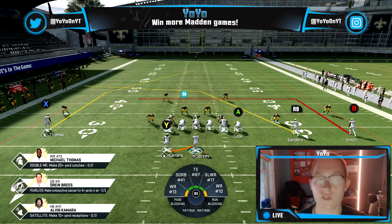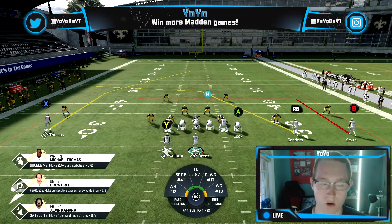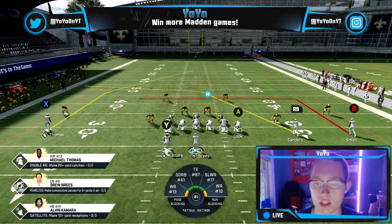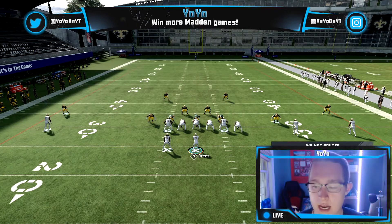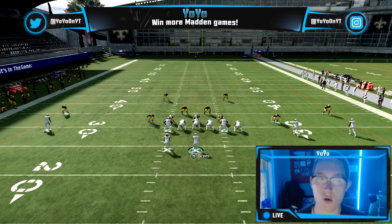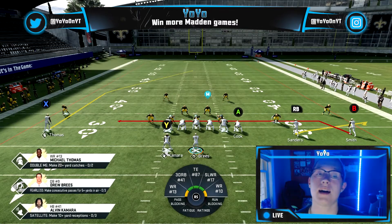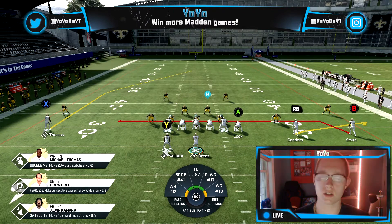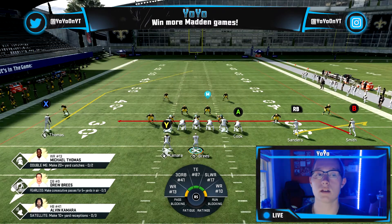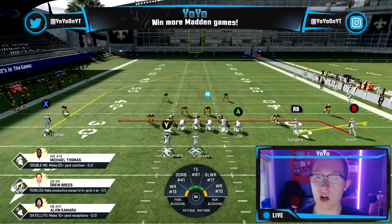Here's how we're going to run this play. First, block the running back by double-tapping Triangle then pressing RT or R2. Next, put the RB on a flat route — that's Y, RB, then LT. Then put the O receiver on a drag — that's Triangle, O, then down on the right stick. I'm on Xbox but using PlayStation button names; the button variations are listed at the top of the description.